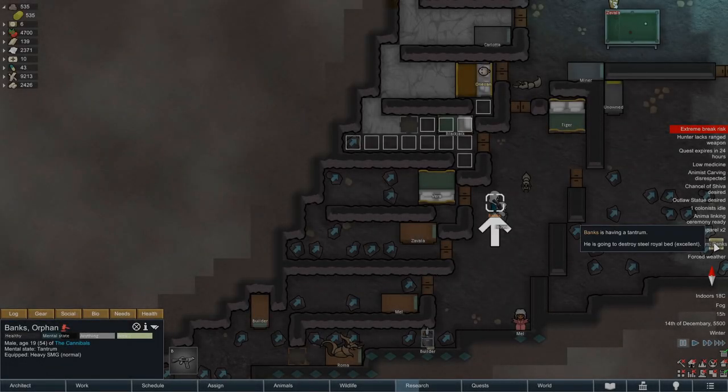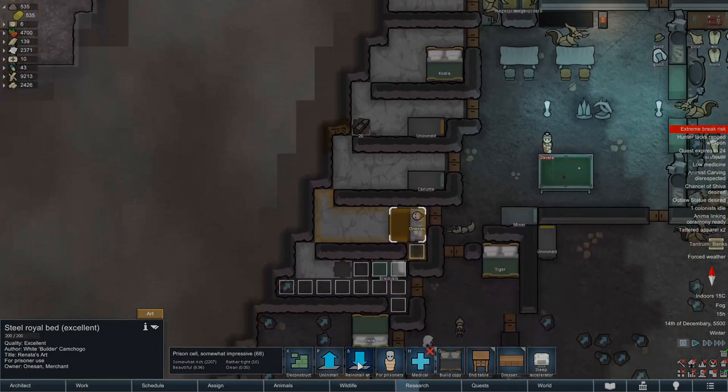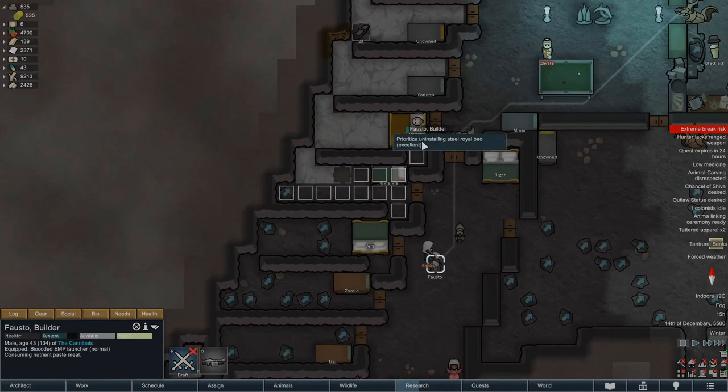For the targeted tantrum, we first need to locate the targeted item. In this case, an excellent steel royal bed. We will manipulate the pawn to switch the target by uninstalling the bed.